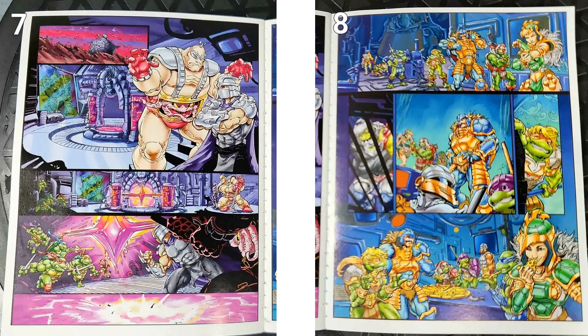You see Krang and Shredder still in Dimension X. The turtles jump through the portal into the Technodrome. And then all of a sudden they've all got Turtle Armor. Jaw is still trapped in jail. Michelangelo with He-Man hair — he's got Battle Armor He-Man on. That's crazy. He's eating some pizza.